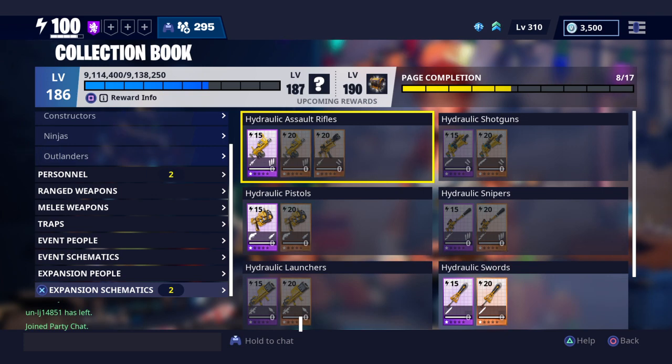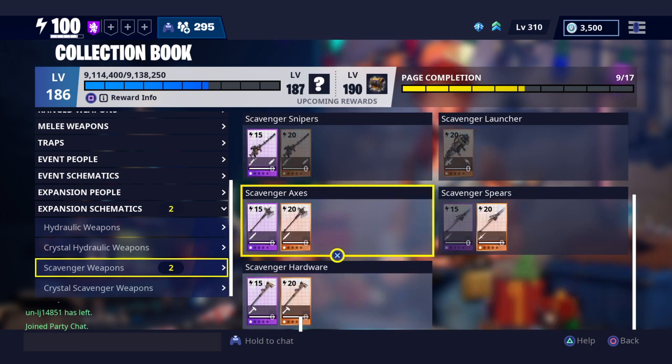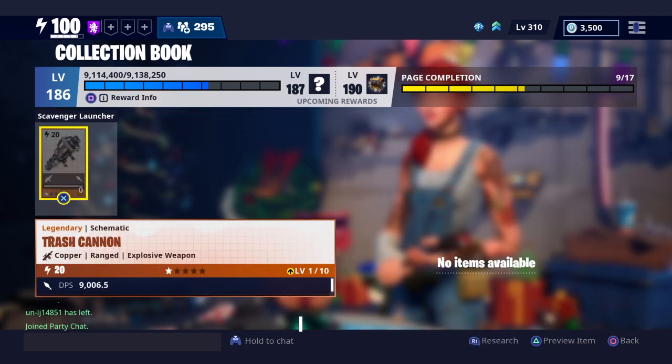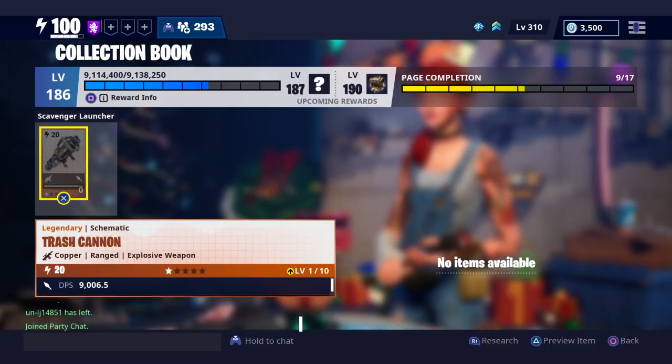All you need to do is go to the collection book, go to expansion schematics, go to the scavenger weapons, and here it is — the trash cannon. All you gotta do is press R1 to research. It costs 60 weapon designs and 100 legendary flux, but after starting level research, schematics will also have randomized perks. Sign me up — take my resources, give me this trash cannon!